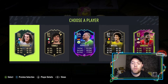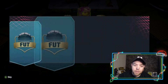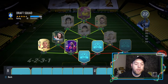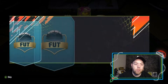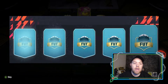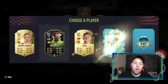Next up is the DM slot — oh, Guendouzi! He is insane when I've used him in Draft on my PlayStation account, a very very nice card. We can link him to Theo Hernandez. Center backs: do we go for Mori, which is obviously a green link to Hernandez, or do we go Kollodka? We'll go Mori — better pace. And Cannavaro prime — he was unreal for me last year, so let's take him. Right back, we'll just take the Ajax one.